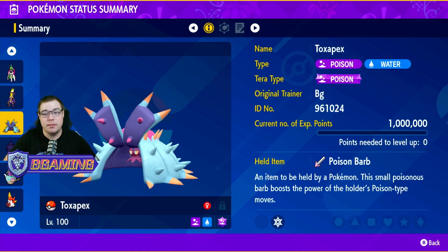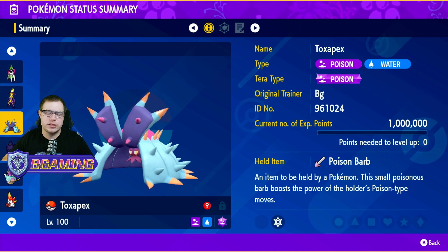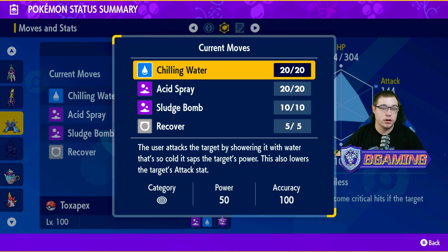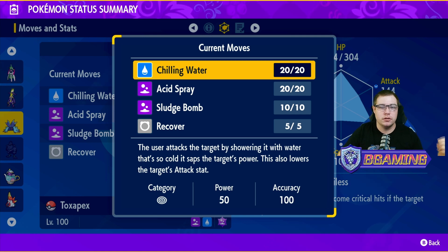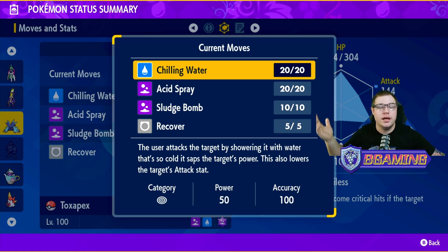Let's jump into the moves to see what we're working with. We are running Chilling Water, Acid Spray, Sludge Bomb, and Recover. Chilling Water is the first move — it's really, really good. If you go in and it's a physical attacker, you can just go ahead and click Chilling Water, lower its Attack stat, and you're done. It makes them do less damage and helps out your team.